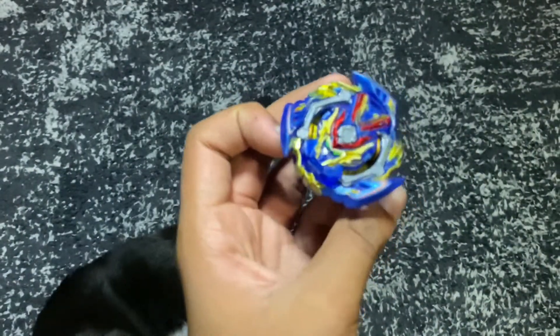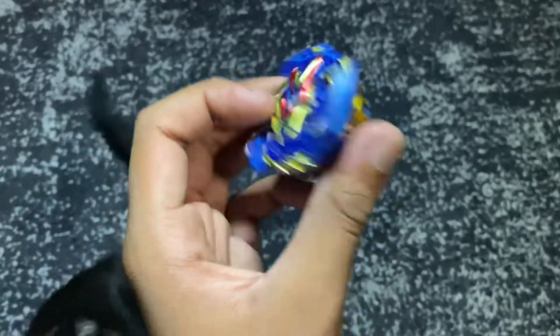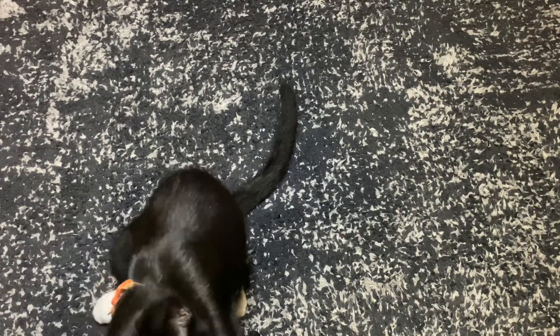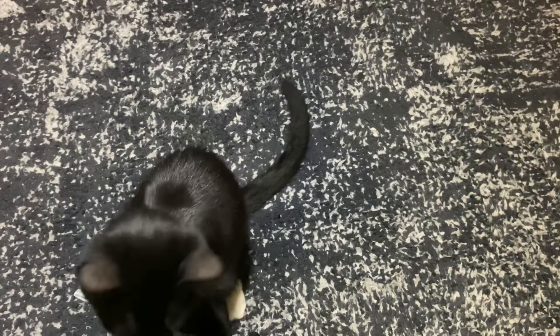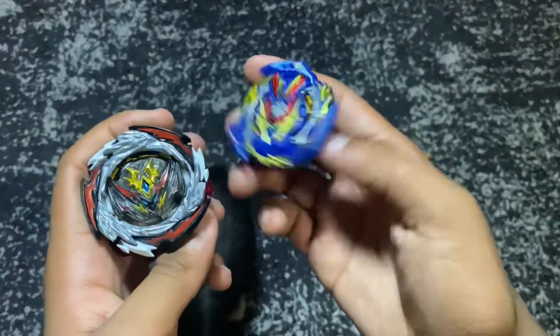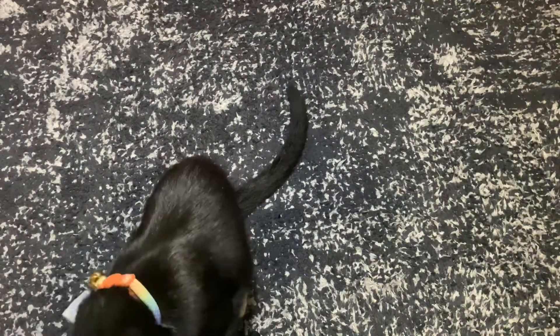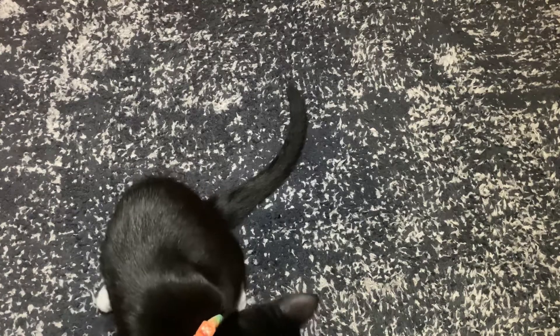Sword Valtryek is also slightly upgraded. The stock pro series combo comes with the Sting disc, but I put Blitz on it since Blitz comes with the stock combo of Slash Valkyrie — I got that from my actual Spriggan set. Today's battle is Dynamite Belio versus Sword Valtryek.